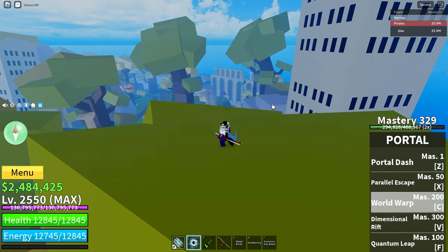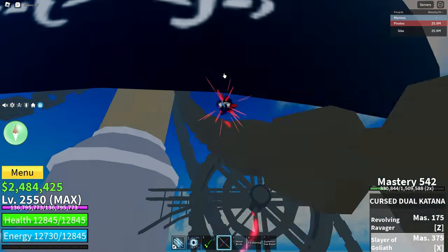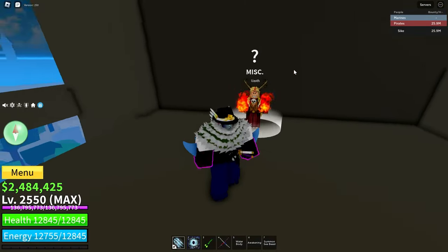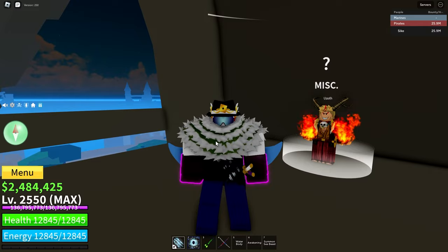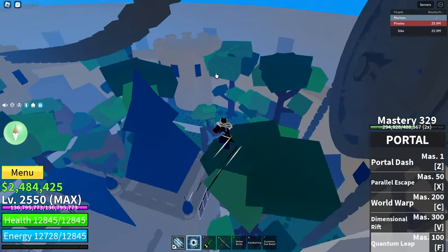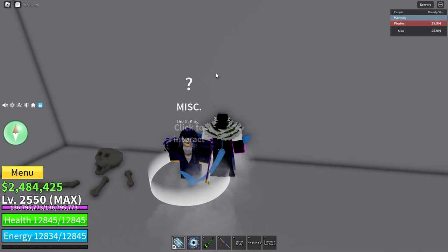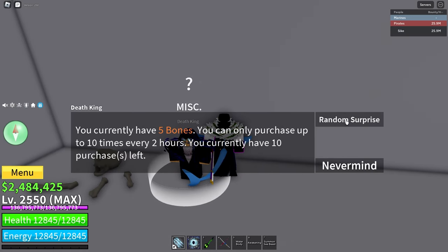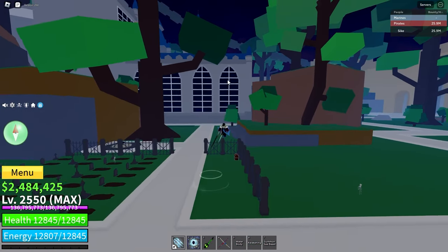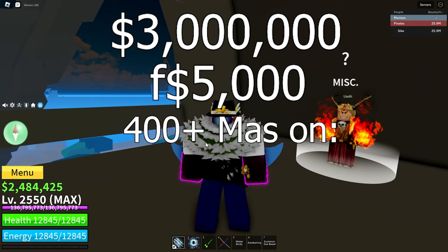Dragon Talon can be bought over at the Haunted Castle, over to the right side and up at this wheel, from Uzov. First, you need to get the Fire Essence, which is a small drop from the Death King on the opposite side of the island. You talk to the Death King and offer him 50 bones for a random surprise which has a chance to give you the Fire Essence. You get bones from killing enemies on this island. You need three million dollars, five thousand fragments, and at least 400 mastery on Dragon Breath.